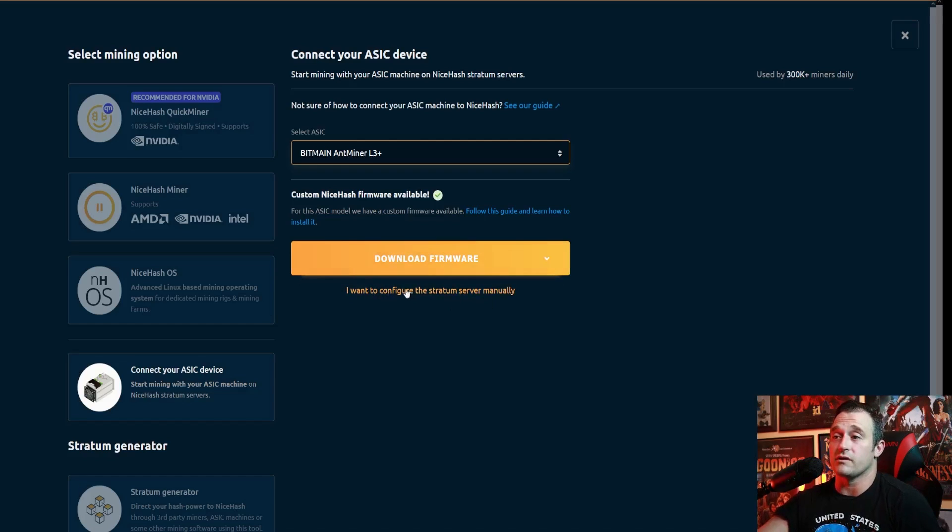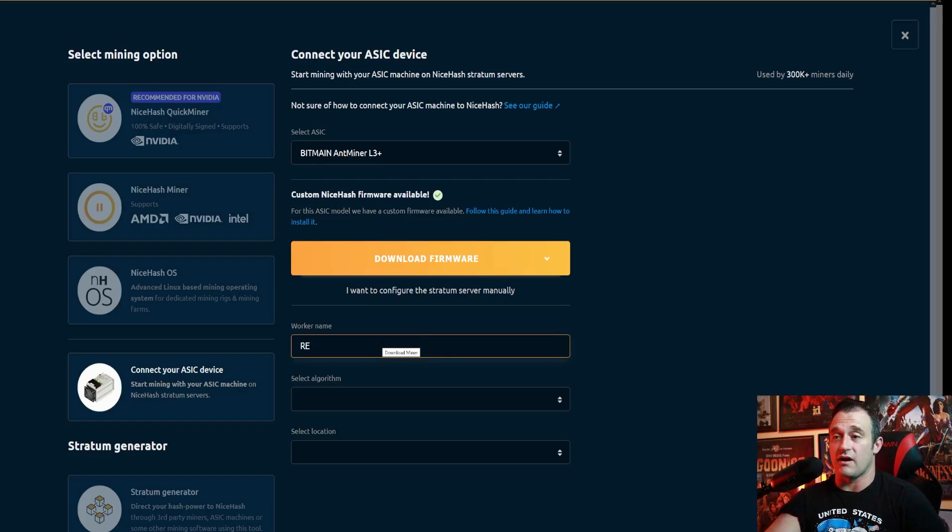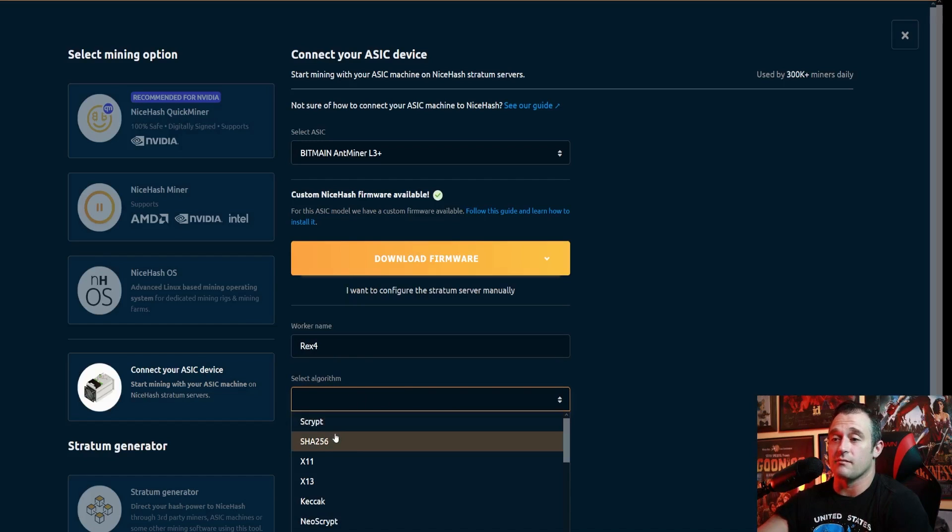I don't feel like giving them an extra 3%. I'm already paying all kinds of fees, so I personally don't want to use it. I'm going to click 'I want to configure the Stratum server manually.' I'll type in Rex4 because that is the name of my miner. Over here, select the algorithm. If you were using an S9 or something like that you'd use SHA-256, but because this is an L3+, we're using Scrypt.